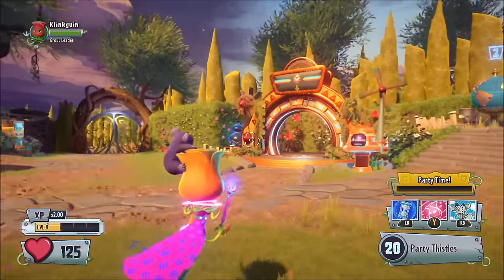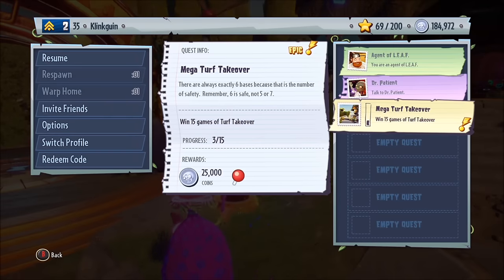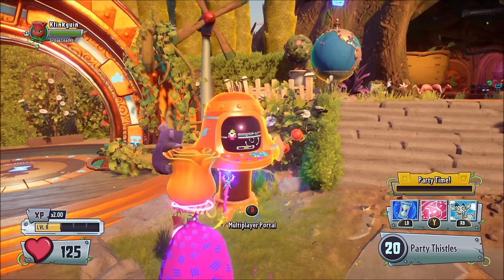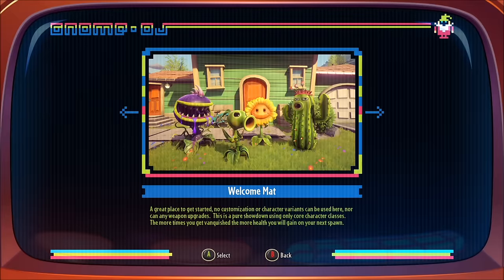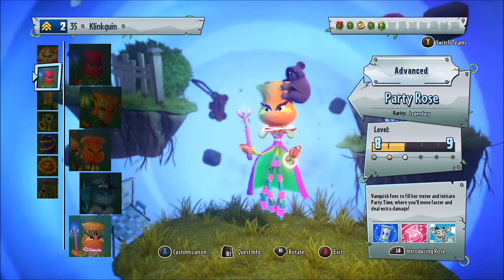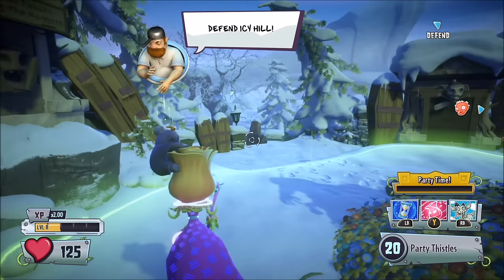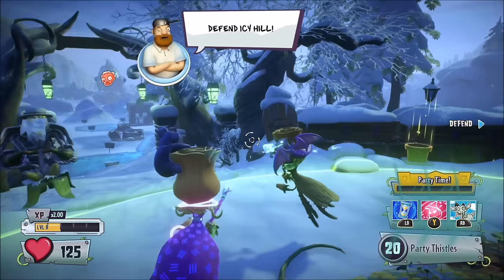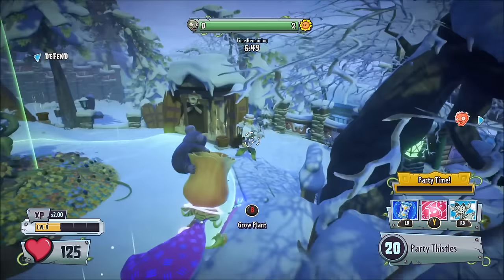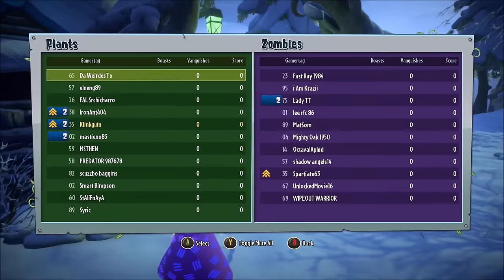Let's just hop right into a game. I think we're going to play some Turf Takeover just because that is my last challenge — it's an epic challenge where I just have to win 15 games of Turf Takeover. Let's hop into the multiplayer portal and right into a game. Okay guys, we've loaded in so we can play the Party Rose, which is awesome. You actually can't unlock the party characters unless you go into Infinity, which is going to be in a video coming up very soon, so look forward to that.